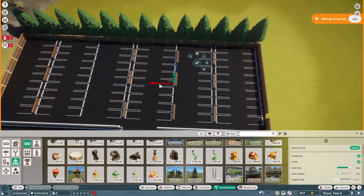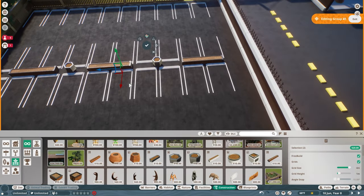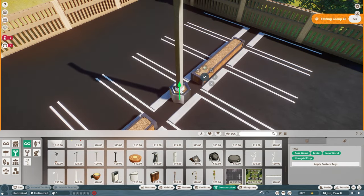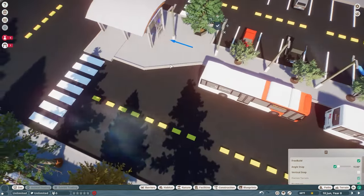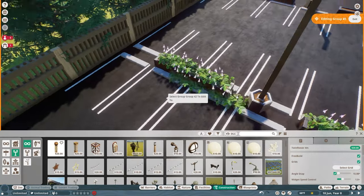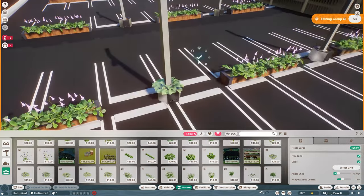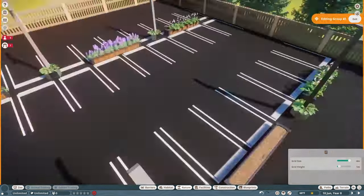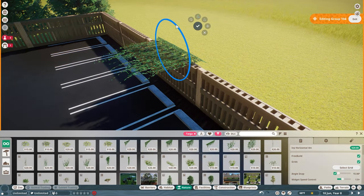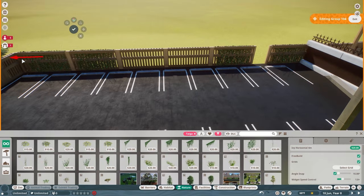Something I was also conscious of during the build was trying not to use the exact same tree species right next to each other. In real life, if one tree becomes diseased the disease will quickly spread among the species, killing everything in the area - so I wanted to mix that up. I also put in some planters and dropped lights down into them. Over in the staff parking area, which I wanted separated from guest parking, I added lights to make the area feel more realistic. This isn't going to be a super realistic zoo by any stretch of the imagination.